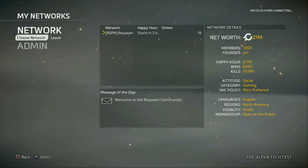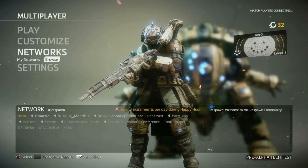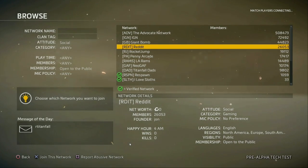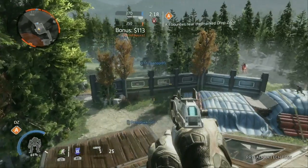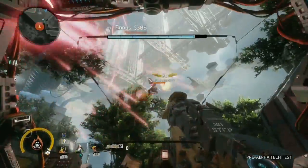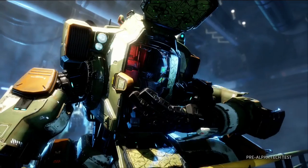We're also very excited for you to try out our new network system. Networks provide a friendly place to hang out between matches and truly elevate Titanfall 2's social game. You'll be placed in a default network to start, but you can join others that better suit your social or gameplay style. Or if nothing feels like the perfect fit, you can create your own network for you and your friends. That covers everything you need to know. Now get up there and dominate the enemy team. But most importantly, have fun! Make sure to check out everything Titanfall 2 has to offer when we launch on October 28th, including our brand new single-player campaign.